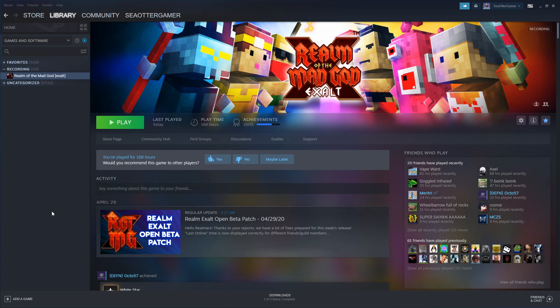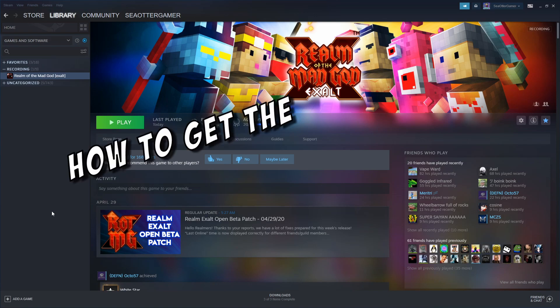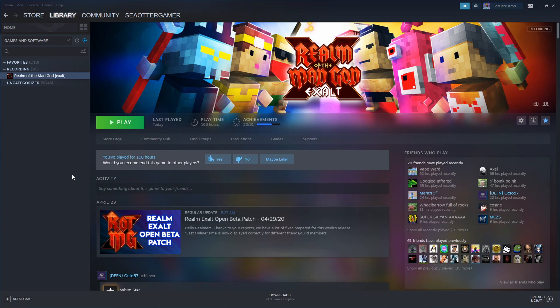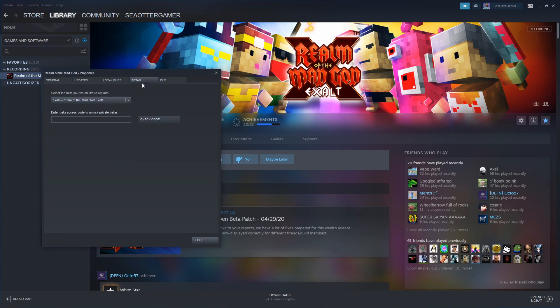What's up guys? Scattergamer here, and just a quick little tutorial on how to get Realm of the Mad God Exalt Beta to work on your Steam. If you're playing through Steam, this is how you get it to work. You want to right-click on Realm of the Mad God, go to Properties and Betas.